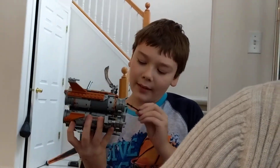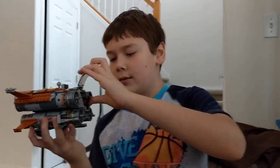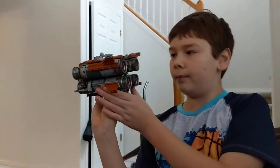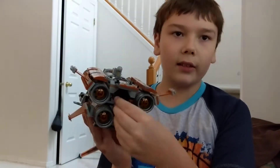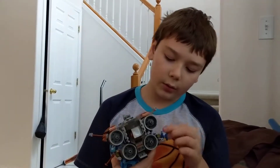And you can put that back in and close it. And in the back, you can put Unkar's thug in there, and he has a little blaster that will actually fire — you just press this down and it will fire. And there are two other ones here.